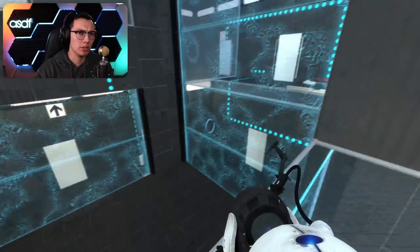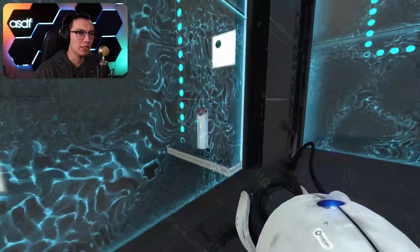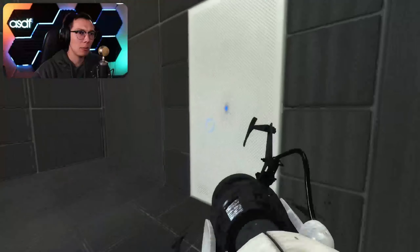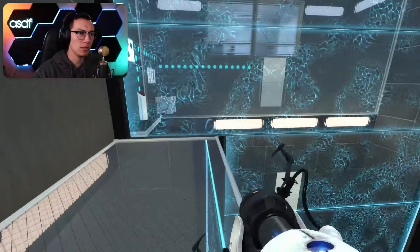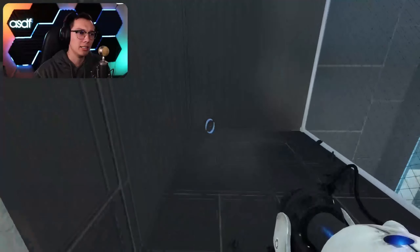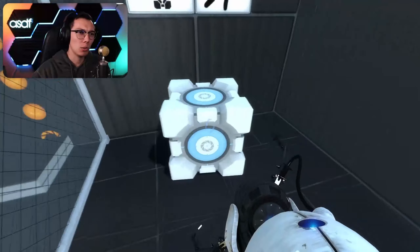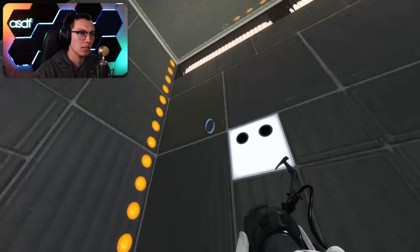Now where do we go though? There's so many things on the walls. Let's push this button - that puts the portal up on top here. This gets the cube, then there's a button here. Oh my, tests where the orange portal is placed for you - they're hard, they're real hard.